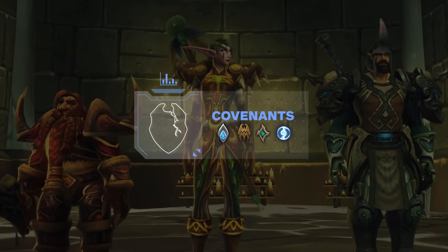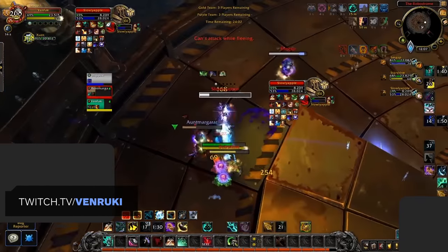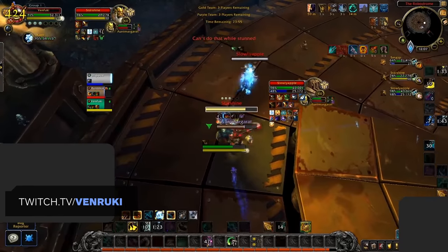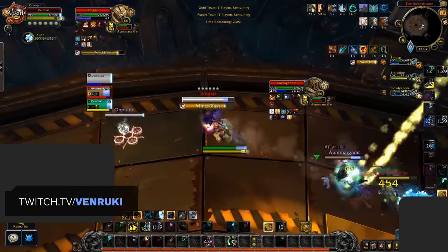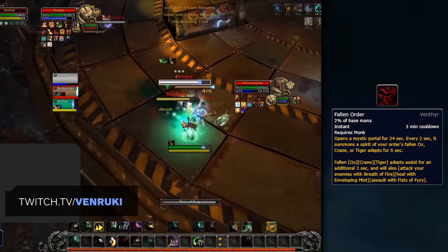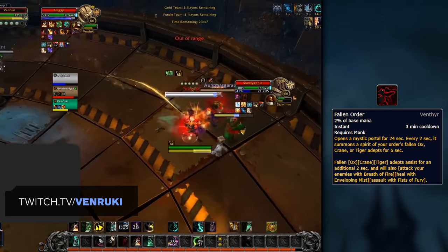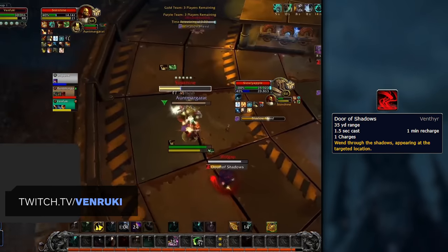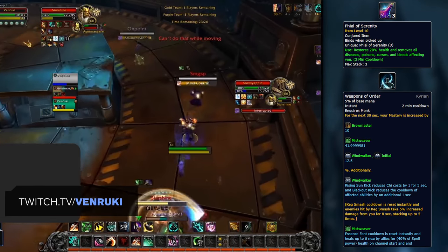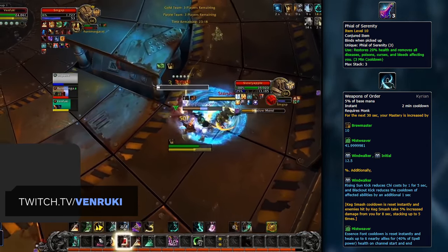Okay, so you've hit max level and you've got the right set of talents. Next, you'll need to choose the best Covenant for your class, which will give you access to two abilities among a host of other perks. You're pretty much borrowing all of your power right now from your BIS Covenant, the Venthyr. This comes down to how overpowered the Venthyr Monk ability Fallen Order is, contributing to the large majority of your damage. You also gain Door of Shadows as your Covenant signature ability, though this isn't really what makes Venthyr your best choice. If Fallen Order gets nerfed, the Kyrian will likely be your backup Covenant, as Phial of Serenity is a great defensive, and the Kyrian Monk ability Weapons of Order is not too bad either.